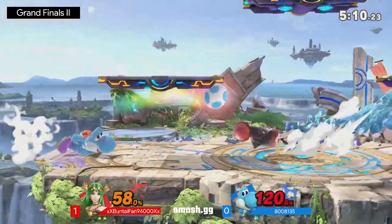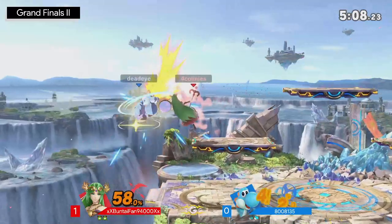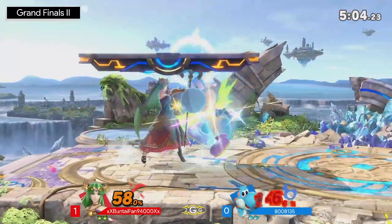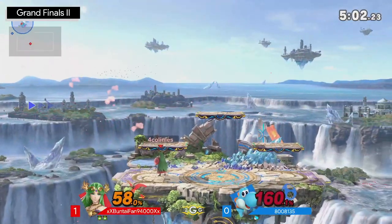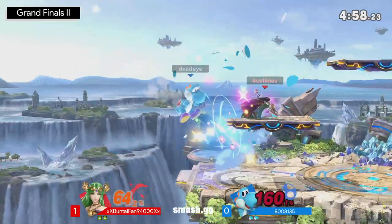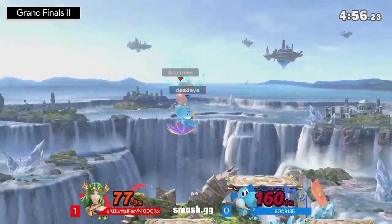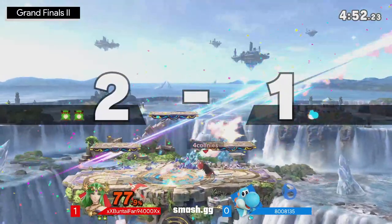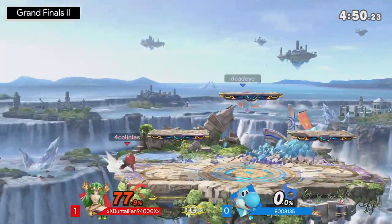Every time Amante tries to escape with a down-b, there is Buntaifan shutting that down before they even get a chance. Buntaifan's awareness is so good — really prepared for whatever Amante has coming. That's going to be the double jump, not able to actually find that f-tilt — very fortunate for Amante. They're able to dip lower, not close enough to the edge to be taken off. But Palutena being juggled — Amante is really chomping at the bit, committing where they shouldn't be.